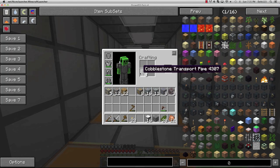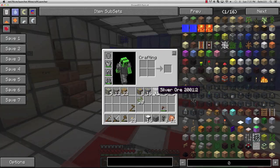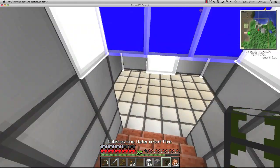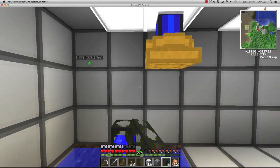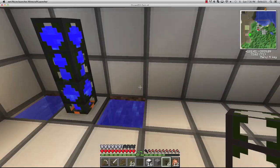We're gonna turn this cactus green into waterproof pipe and turn this cobblestone into waterproof pipe. If you want to know how to make cobblestone pipes - actually wait, you've gotta use gold pipes. Basically we're gonna connect it and the water flows right into it. I wanted it to connect through the ceiling - did we ever get our wrench? No, because we didn't have any wood.